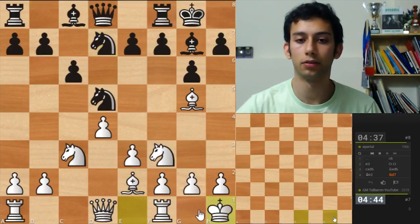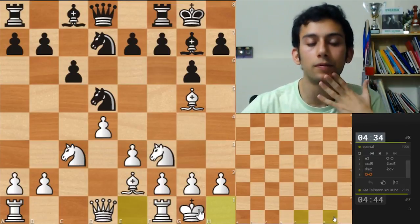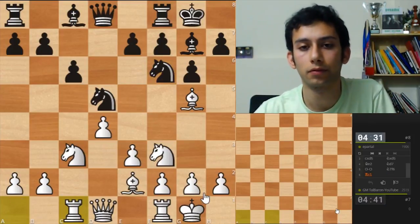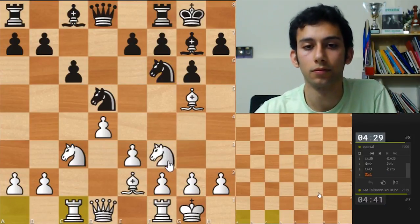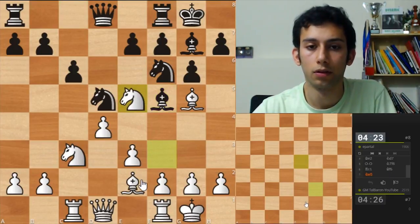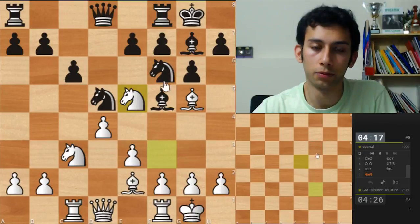Okay, knight d7, knight castle. Knight f6, rook c1. Bd5. Let's develop. Let's put the knight here — it looks active. I'm not sure what's my follow-up, but this knight here, if it was still on d7, of course I wouldn't be able to do it.